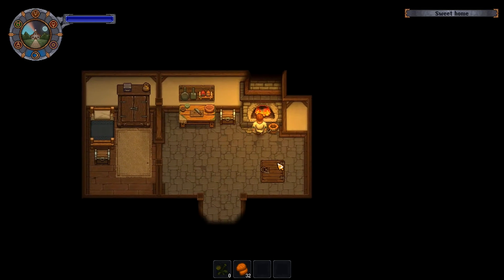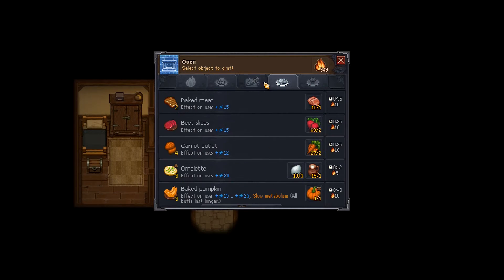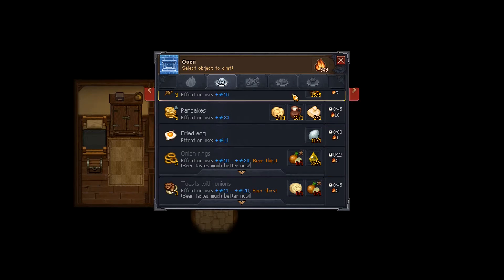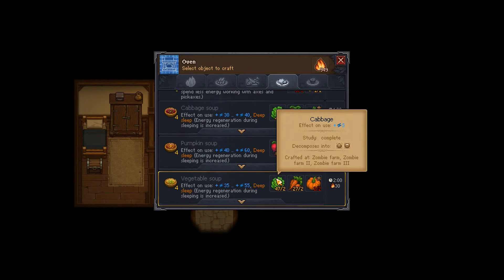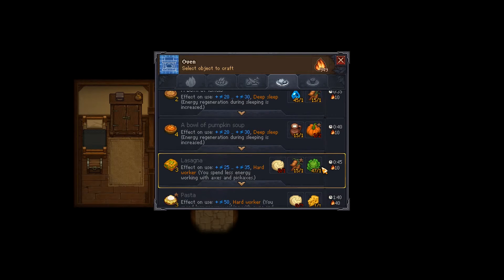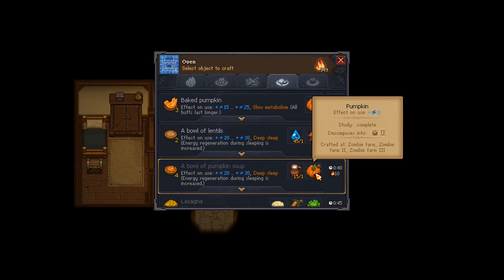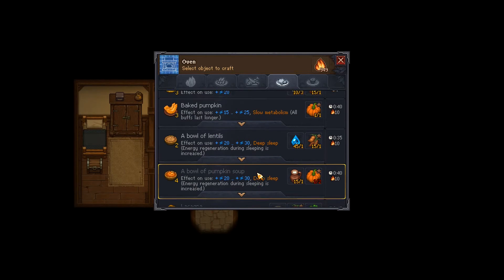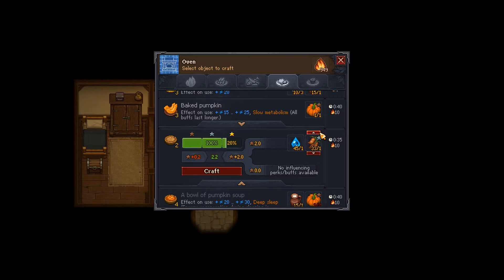Let's make some silver lentils — it's going to be in this one. Lentil soup... no that's pumpkin soup. Lasagna... bowl of pumpkin soup... vegetable... oh there's pumpkin soup AND a bowl of pumpkin soup, they're different. A bowl of lentils — I can do this like that. I don't have any gold ones but I've got a 20% chance of producing gold from this.